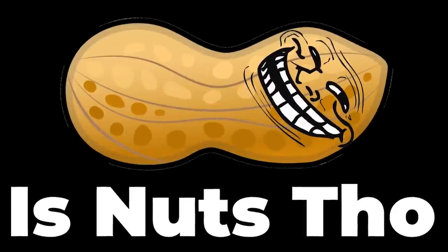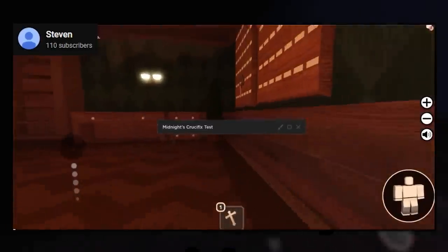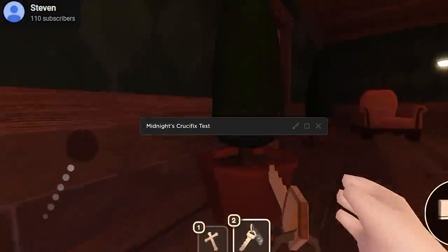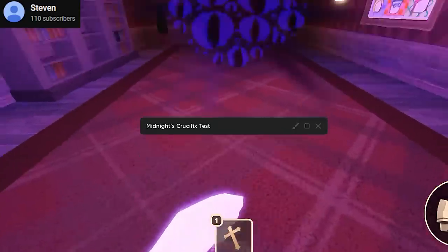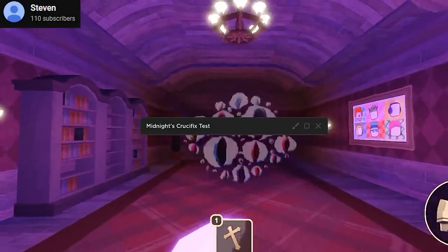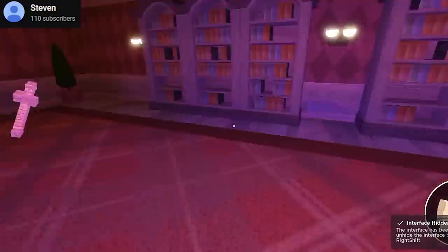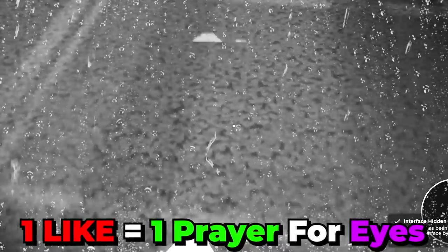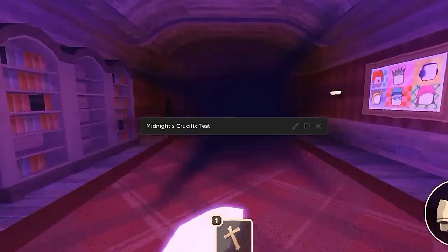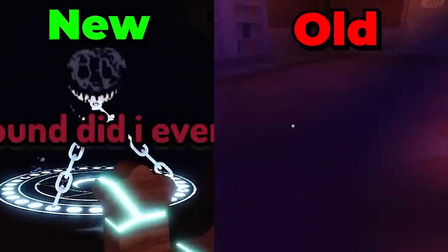Eyes, as you should know, contains a total of 38 eyes, and if all of those eyes end up staring into the crucifix, apparently this is what happens to the entity. It literally gave up from the game and faded away slowly to the underworld. Granted, this may have been an older fan-made version of the crucifix, but it's interesting to compare to the newer crucifix versions going on right now.